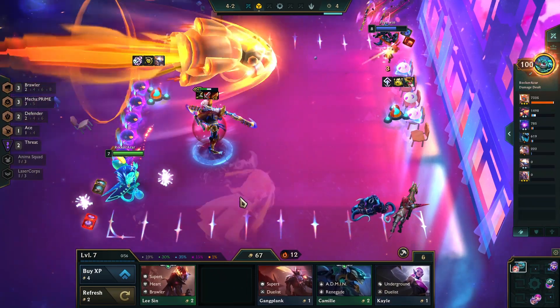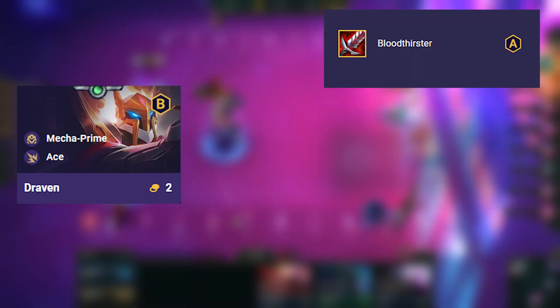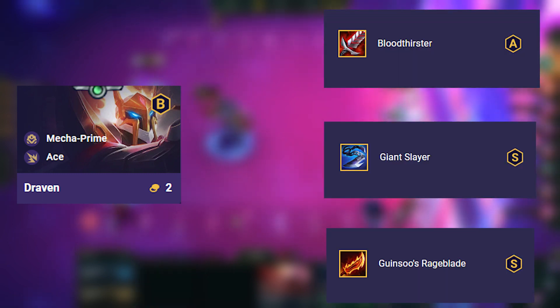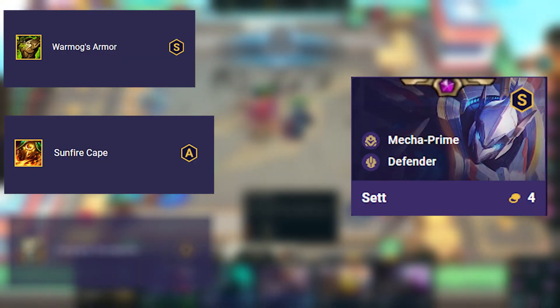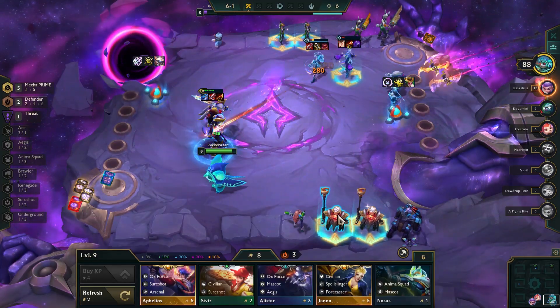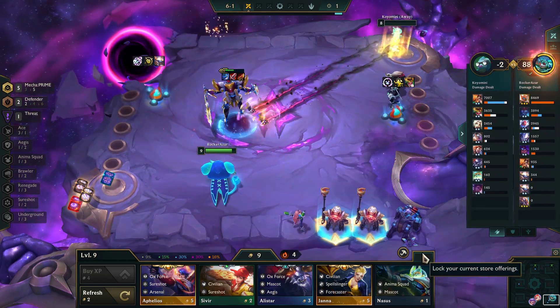Items used — Draven: Bloodthirster, Giant Slayer, Guinsoo's Rageblade. Set: Warmog's Armor, Sunfire Cape, Gargoyle Stoneplate. These are the main items we have to use. Use the surplus items for random characters you have.